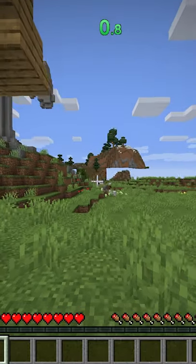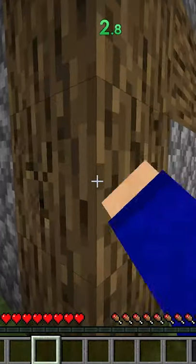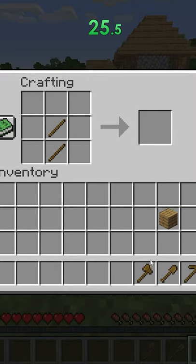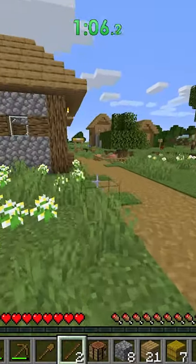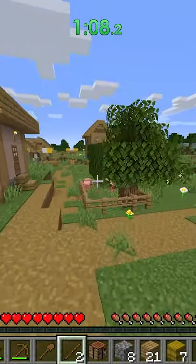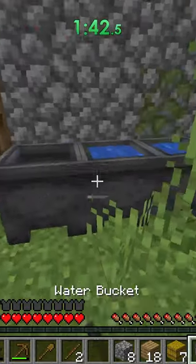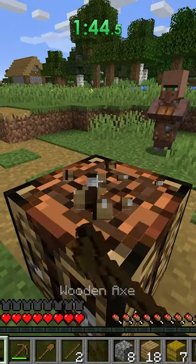I load up a random seed and spawn inside a village which is pretty good. I use the wood from a house to make a wooden axe, pickaxe and shovel, and mine eight cobblestone for later. I also grab hay bales for food because I don't know how long it'll take me to find a lava pool. I borrow some iron from the golem, then craft a bucket and steal the water from this cauldron. Now I'm ready to leave the village.